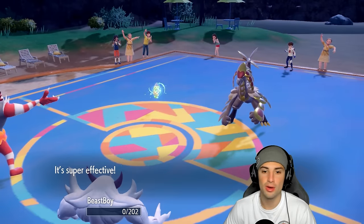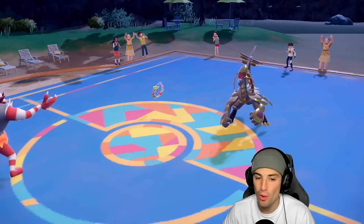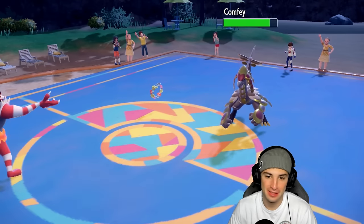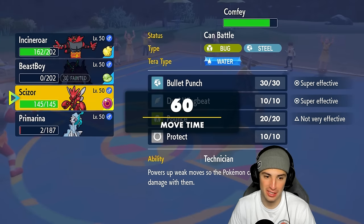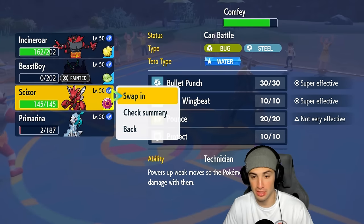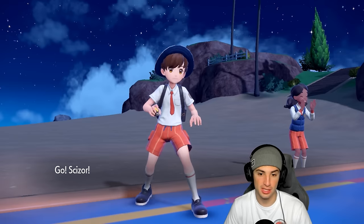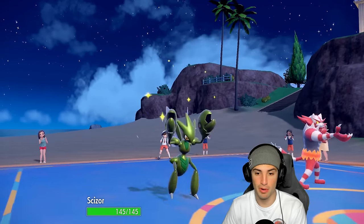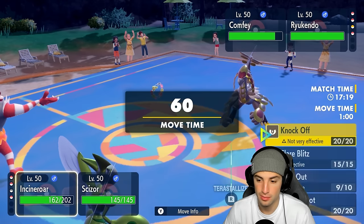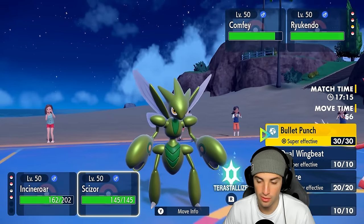That baffles me — there shouldn't be a move that comes out before Fake Out. It just shouldn't be a thing. Now we're sitting in a tough position. Scizor is the best option. I'm going to go into Scizor, try Parting Shot into Kommo-O, and look for a Bullet Punch KO.